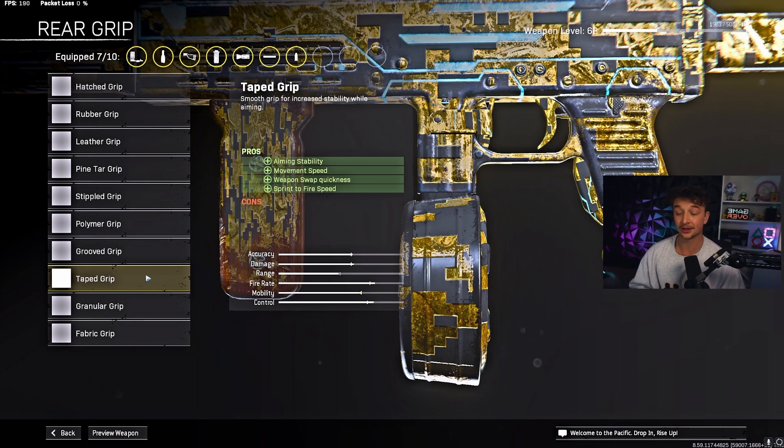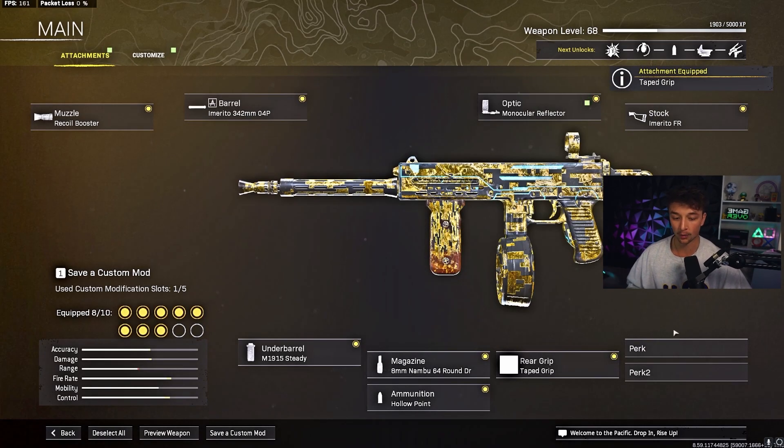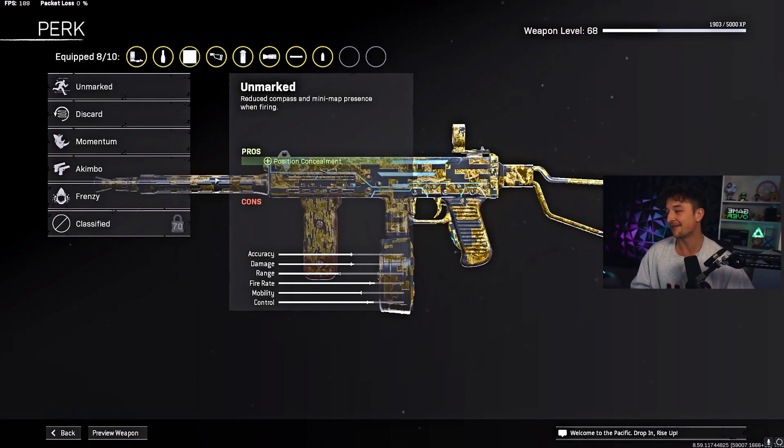For the rear grip, this is where it gets juicy. The Taped Grip now increases movement speed, gives us sprint-to-fire speed, and still keeps the same perks I had before: weapon swap quickness and aim stability. So if any of you want to do the YYs, you can.